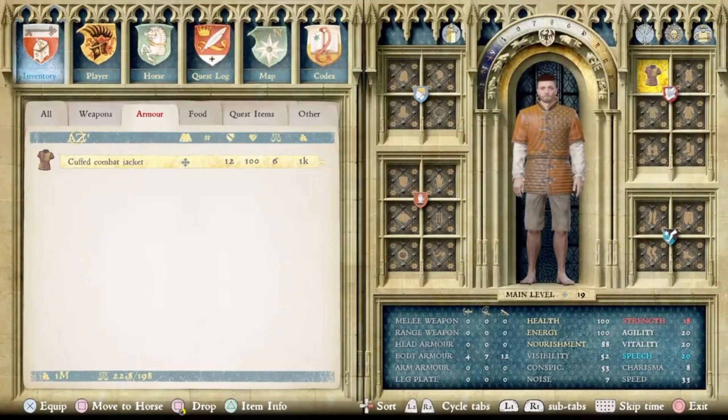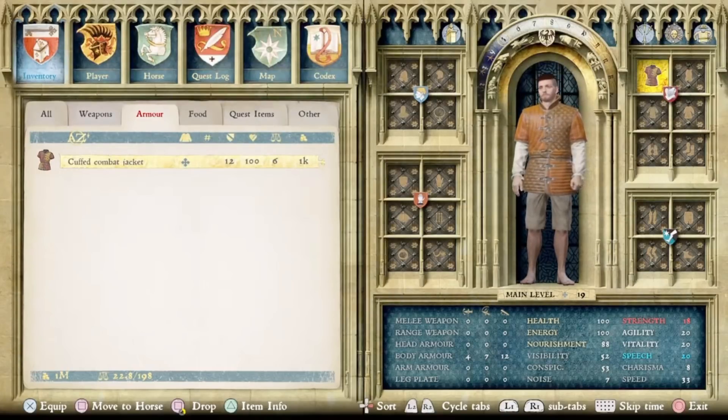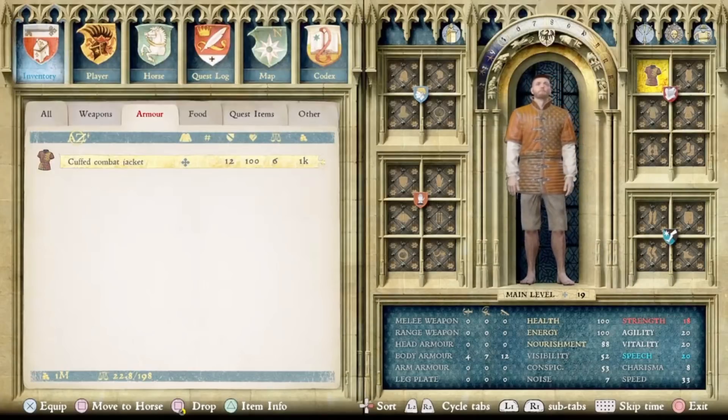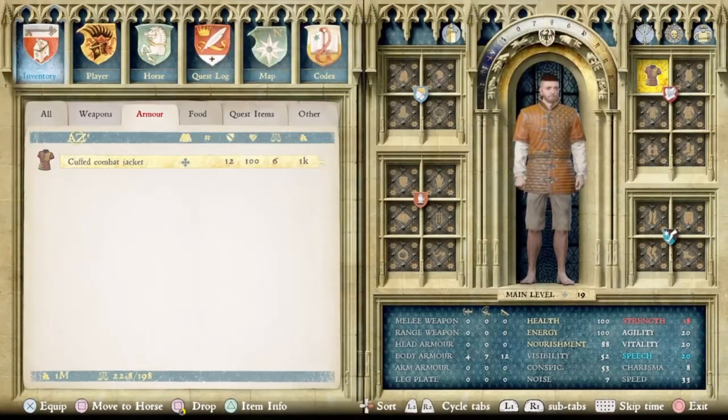Here we have a piece of clothing I'm particularly excited about just because of how it looks — I really like the design of this one. It's the Cuffed Combat Jacket and it looks a lot like the Quartered Combat Jacket. This is again an item I did not find until after this update, so I'm thinking it was added to the game. It's worth around 1K and adds 12 defense, so it's a pretty nice piece of armor.